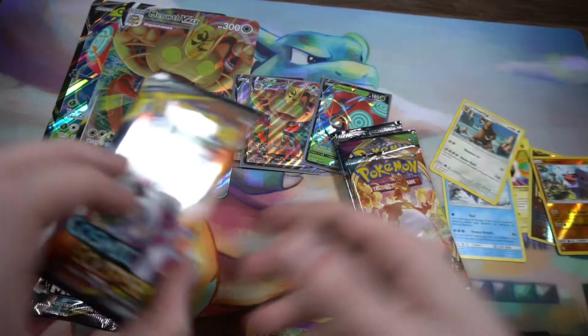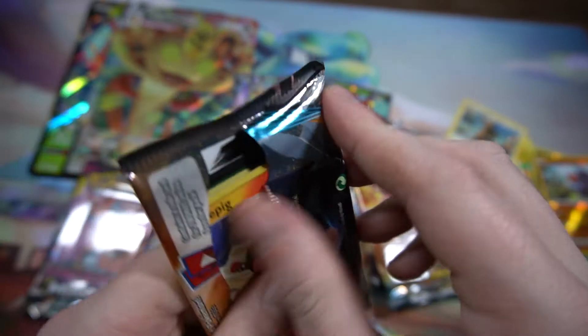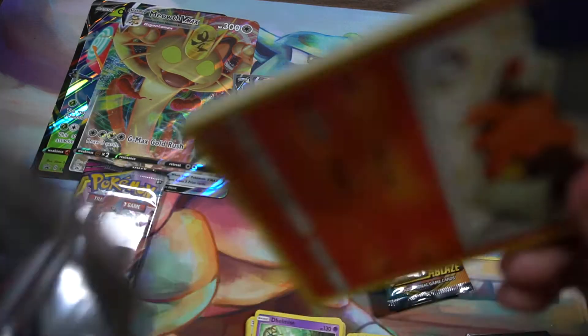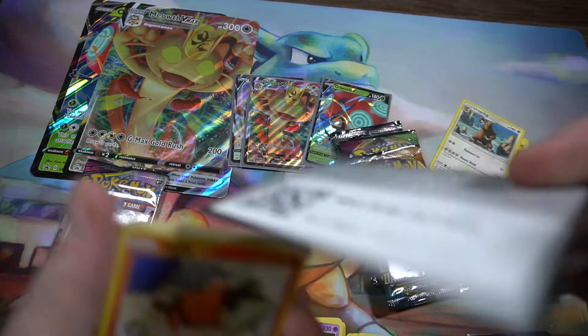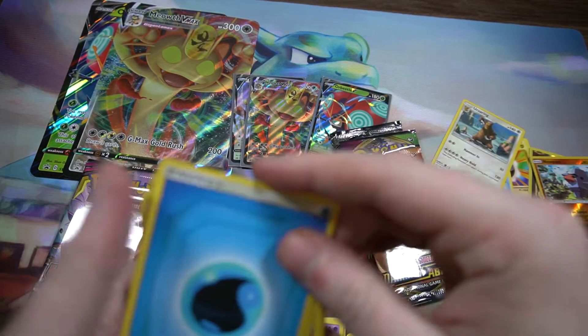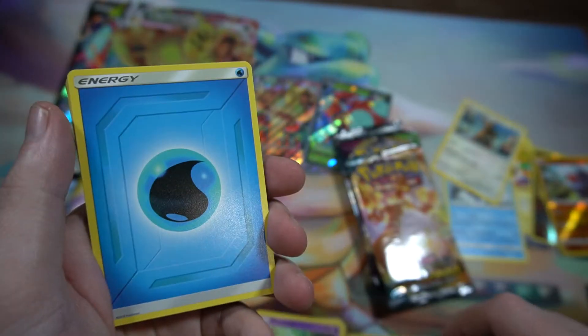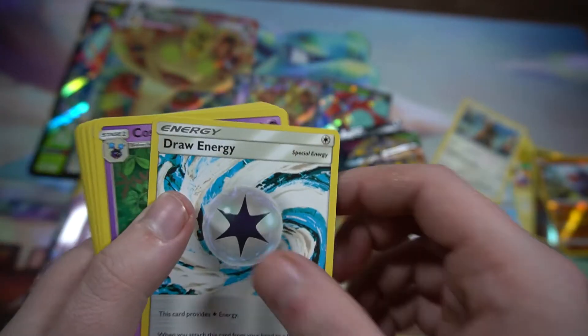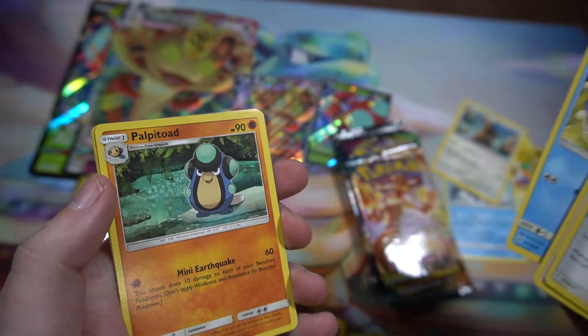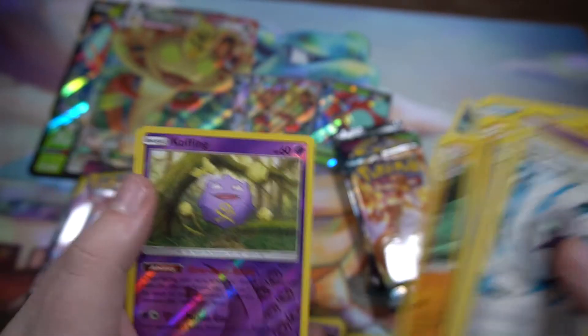Jumping into the second Cosmic Eclipse pack. Got the code card. We got Draw Energy, Cozmo's Clay, Tepig, Togedemaru, Onix, Wailmer, Palpitoad, Koffing, and Bewear as the Rare.